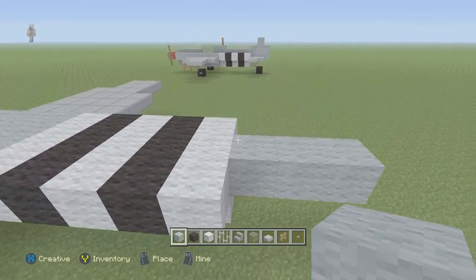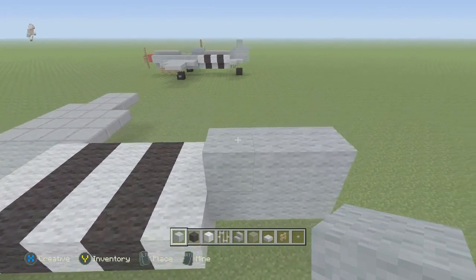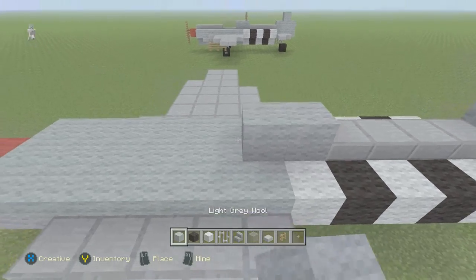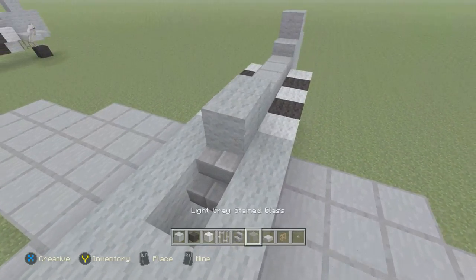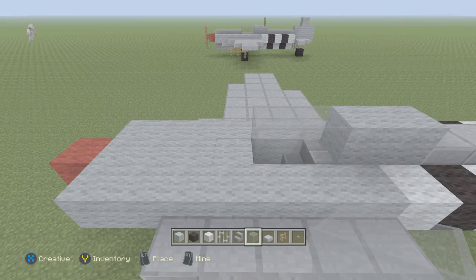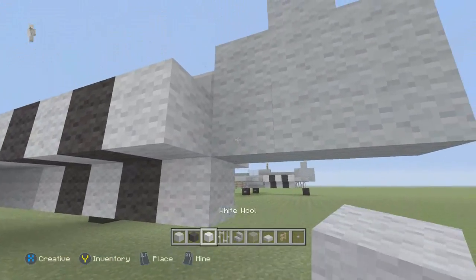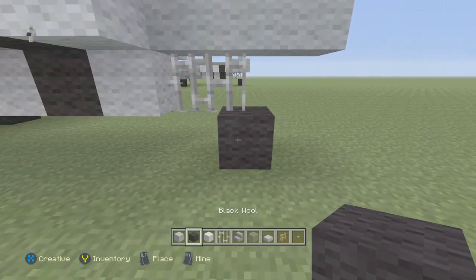I'm going to place three more grey wall here, and more on top, and one on top right there. Switch to your stone slab and place four of them right here. Switch to your grey wall and place two there. Remove these two. Take the grey stained glass here. And place four more stone slabs right there. Right under here, take the iron bar and place two of them right there. And the black wall right there.